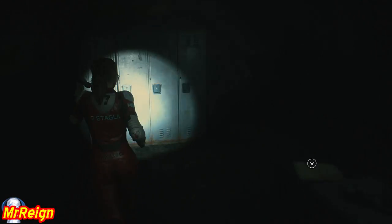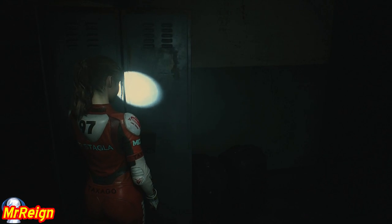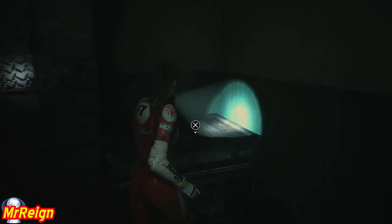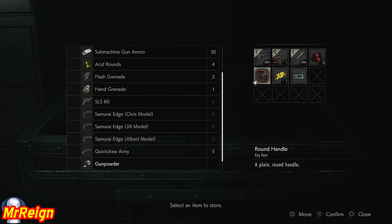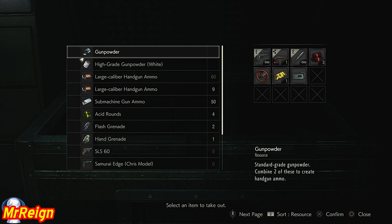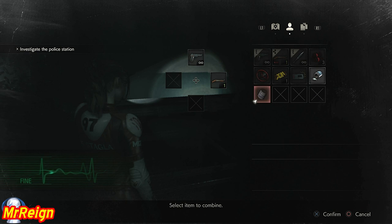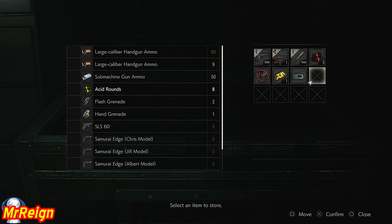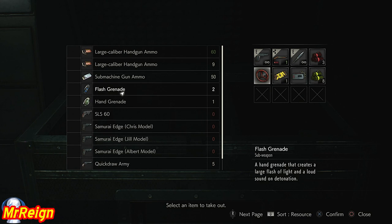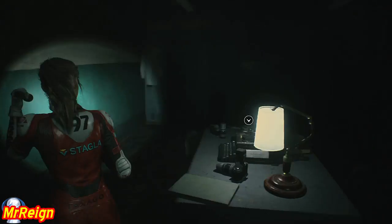There's some stuff in the lockers here as well - large gunpowder, .45 cap, definitely check those lockers. Save that stuff for later. Keep the valve handle, the round handle, and the electronic gadget, and make some acid rounds if you so desire. In future I'm just going to show you the end result of my inventory every time I leave the save room.